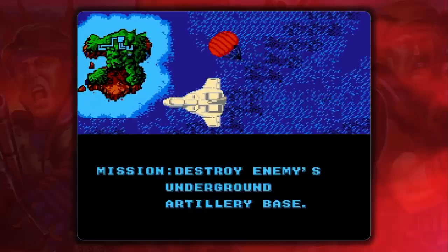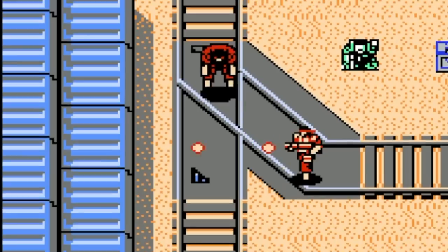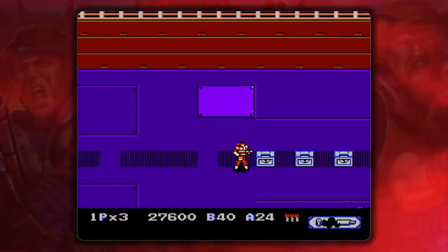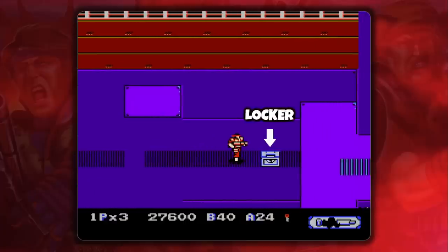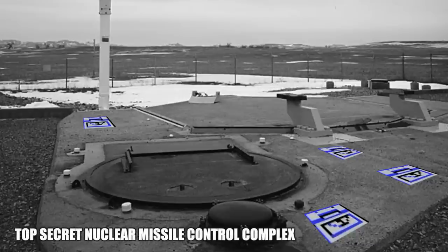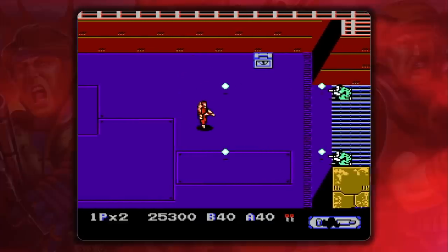So what sets this run and gun apart from every other? Well, when you kill red terrorists, they drop — thermometers? Actually, they're supposed to be keys. And keys let you open the lockers randomly scattered all over the place — just like in real-world nuclear missile control complexes. Lockers contain weapons, ammo, and most importantly, pieces of Heavy Barrel.